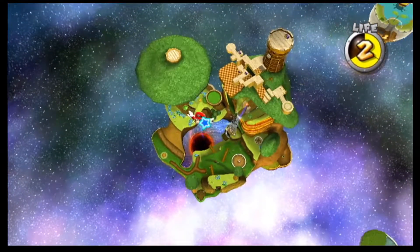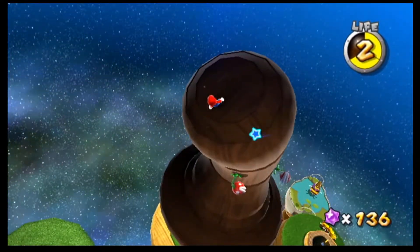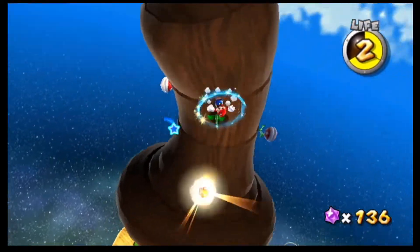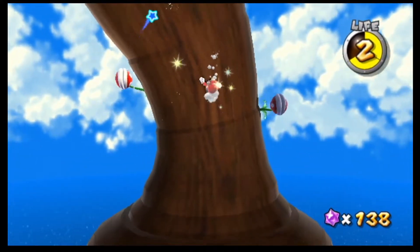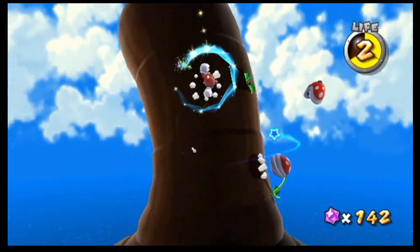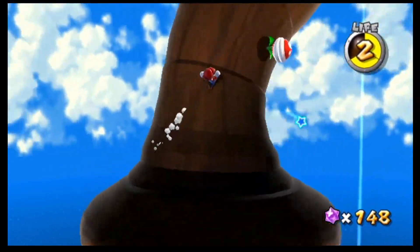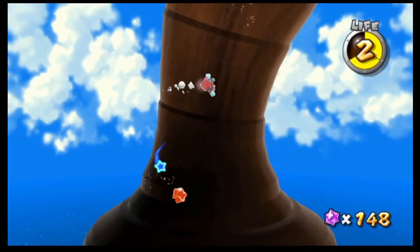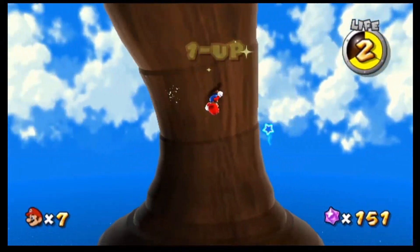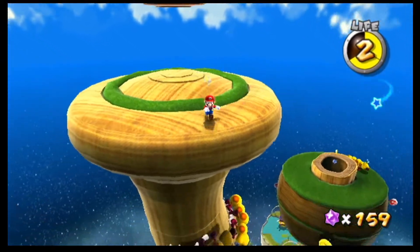We'll just hop into this launch star and take off — it's not going to take us anywhere but up here, which is kind of out of the way. It's kind of funny that Queen Bee is still way over there on the other island — she's very low-poly, and she's the only thing there. It's kind of funny that she doesn't come over to this island. I just think it's kind of cool that they decided to leave her over there.